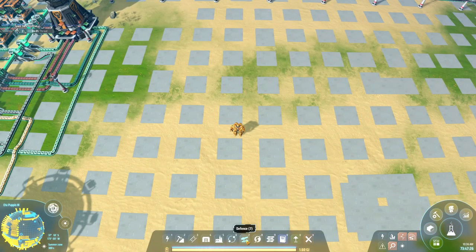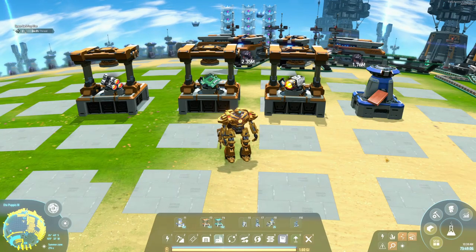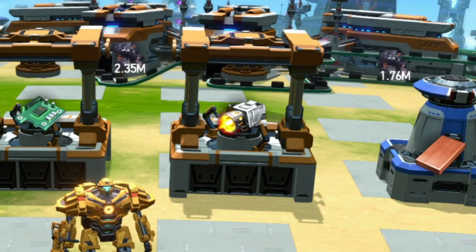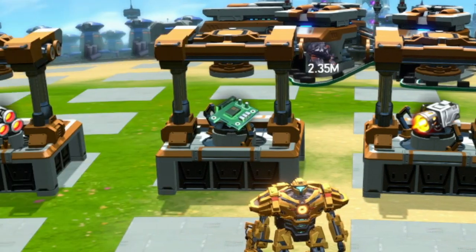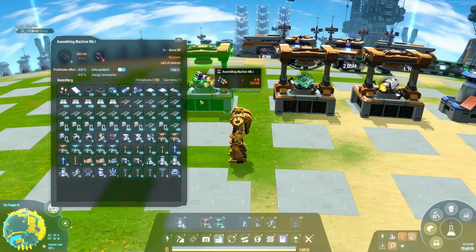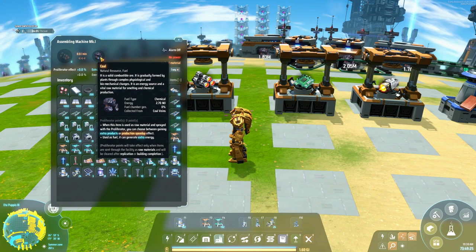So what do we need for those missiles again? The things we need are going to be copper — which we get off-world — engines, circuit boards which are just copper and iron, and some combustible units. For the combustible units we still have plenty of coal on the planetary logistics, so we've got that ready to rock. For the engines, it's just a two-manufacturer setup where we'll make some more magnetic coils — that shouldn't be too difficult.